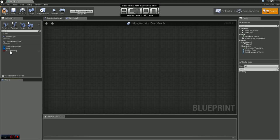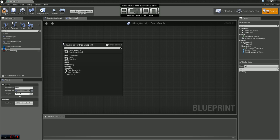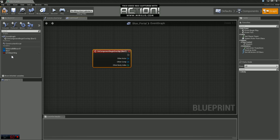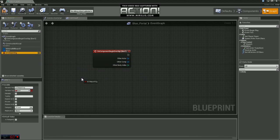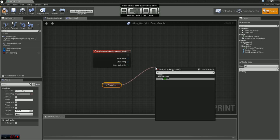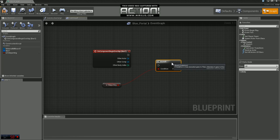First thing we want to do is detect when something touches the portal. We're going to grab our Box 1 component and grab a node called Add On Component Begin Overlap. Then we're going to grab our bool variable Is Teleporting, get that, and off of that we're going to branch and plug this in.